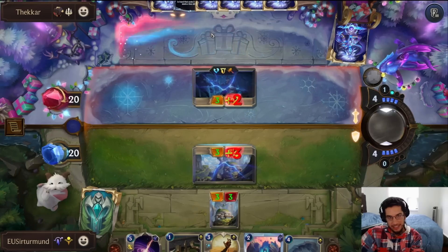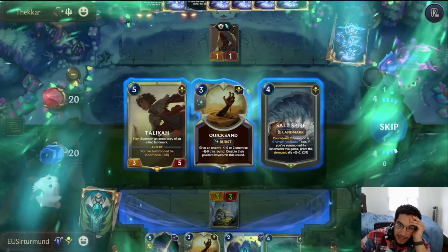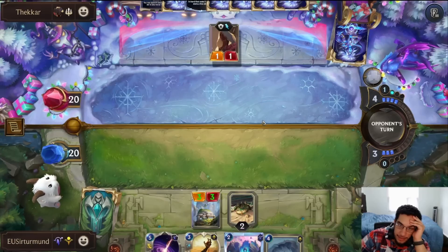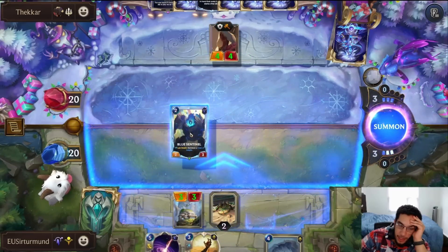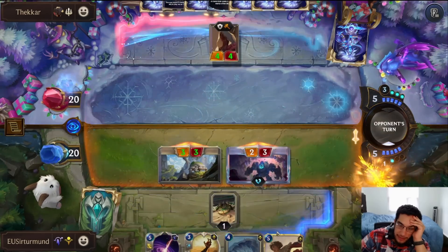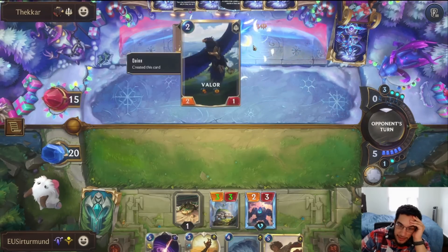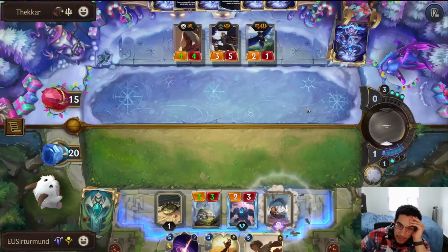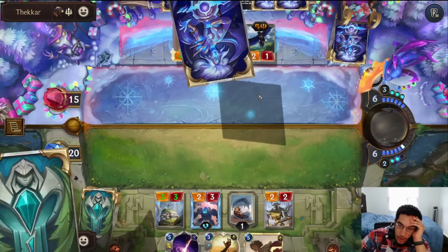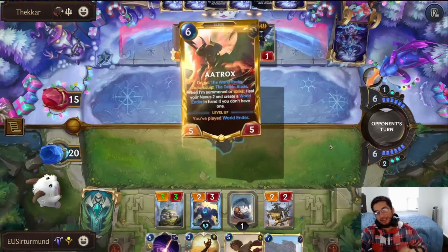Now we can take it because the opponent is attacking into us. Is this the time where we Ancient Prep so we can potentially get Taliyah and play our Soul Spire later? We get the Taliyah — this is the card that we want to duplicate. We could go Sentinel, because we know we're always going to play Soul Spire on turn four and Taliyah on turn five. So we can just push this five damage, play the Soul Spire, and have Taliyah plus Quicksand for the next turn.